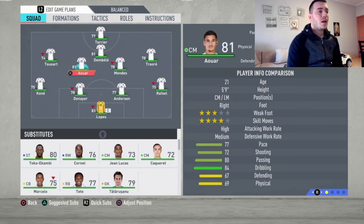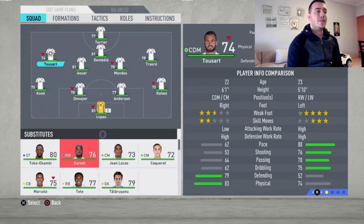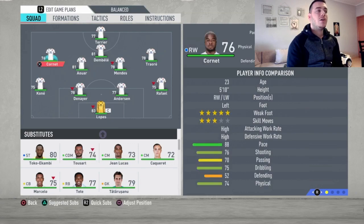Moving up to midfield: Aouar is going to play alongside Mendes. You've got a box-to-box player like Mendes and a very talented player like Aouar, who can also be a box-to-box midfielder — that's why I absolutely love him. Those two will play there.